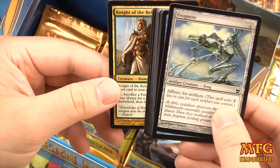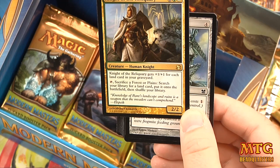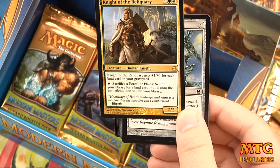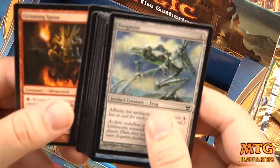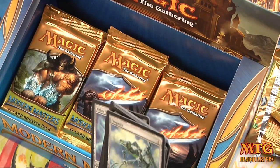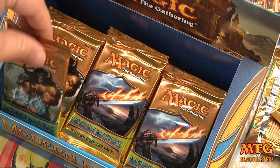Our rare is Knight of the Reliquary, a Selesnya card — gets +1/+1 for each land in your graveyard, and you can sacrifice a Forest or Plains to search your library for a land card and put it on the battlefield. That's sick, definitely playable. Uncommons are Grinning Ignus, Marsh Flitter. Foil Kitchen Finks — of all the uncommons to get in foil, that's the one!